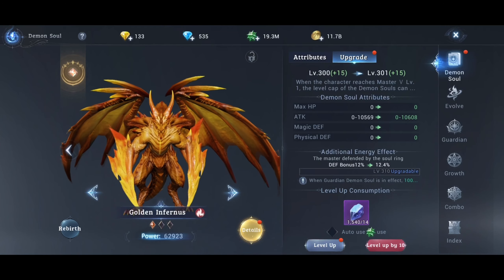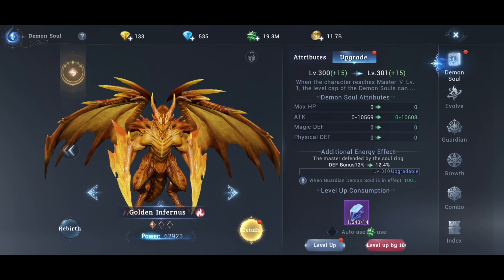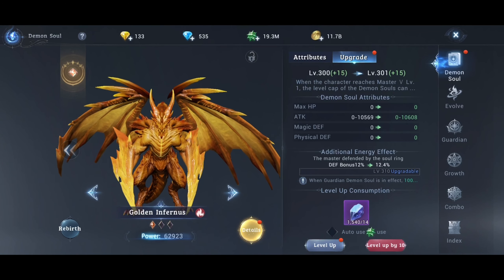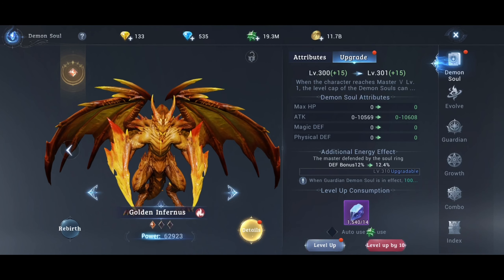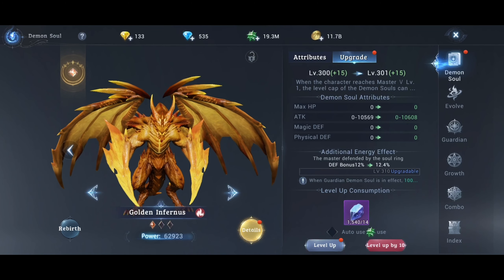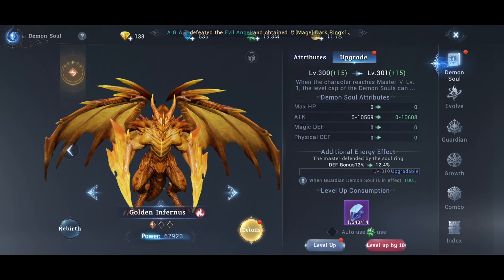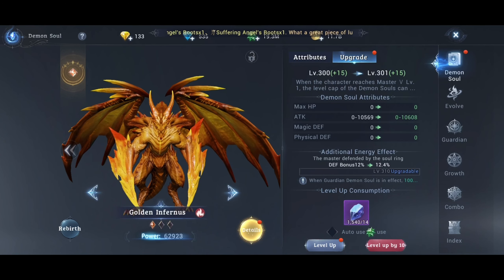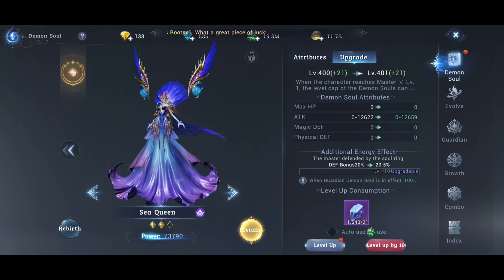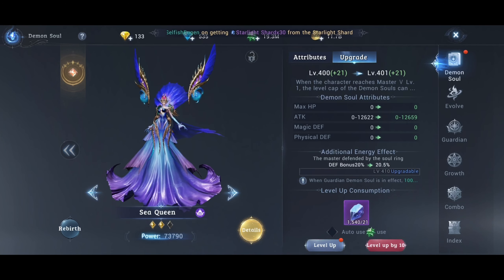In later prestige, aim to upgrade everything to at least 100 and up to 300 for non-epic Demon's Souls with non-attack bonus — for example, defense bonus or HP bonus depending on the Demon's Soul. Keep at 100 at the beginning. I have 300 but I'm in later prestiges. Enchant Demon's Souls that boost attack to between 100 and 300 or 400 at the beginning of the game — for example, I have 400. When you're in later prestige, keep 400, or at least 300 to 400 when possible.